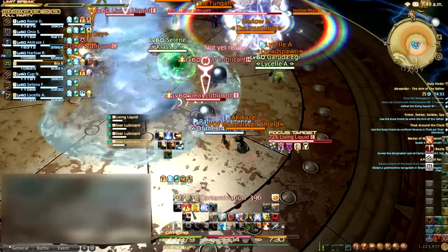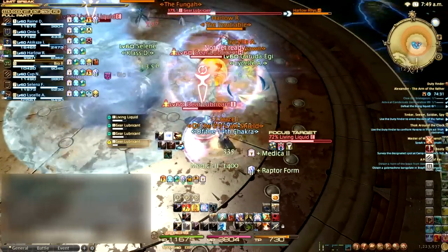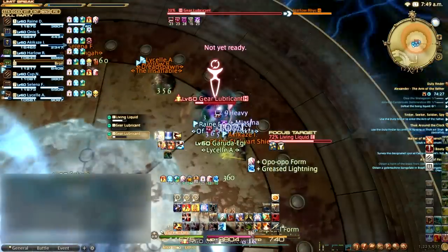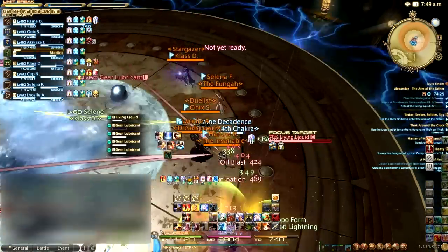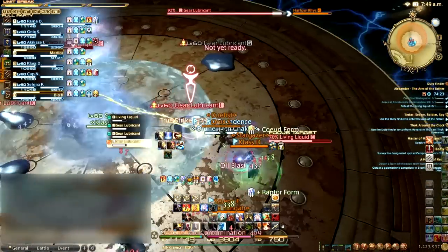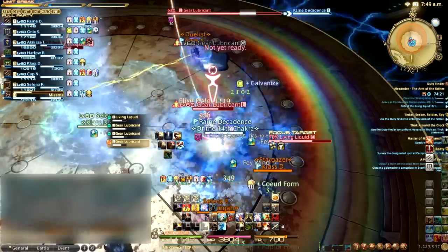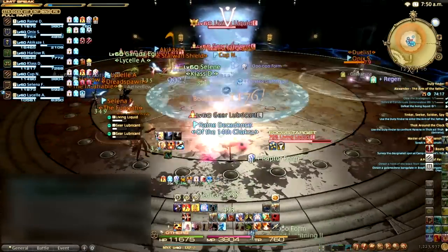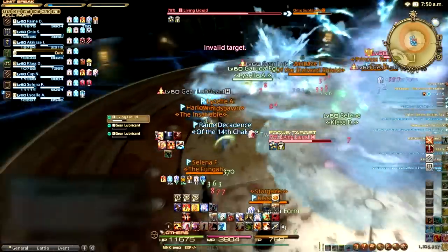Throughout this form the Living Liquid will be invulnerable. The Tornado will pause with Severe Contamination, dealing unavoidable raid-wide damage and summoning three adds; this ability also damages the Living Liquid itself. The adds can be stunned, and if the gear lubricant adds reach the edge of the arena they will give the entire party a vulnerability up stack, so they should be killed as quickly as possible.